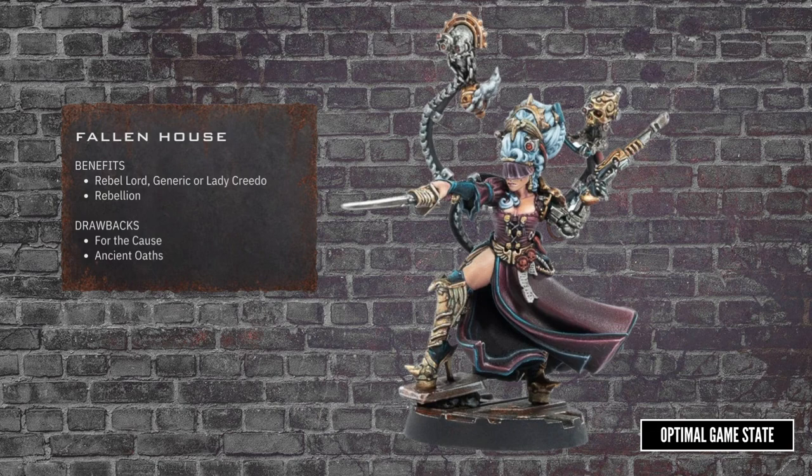As part of the rebellion, you will get bonus credits for defeating law-abiding gangs, enforcer gangs, or any gang allied with the guilds or noble houses. You will, however, need to fulfill your oaths to the fallen house, providing a tithe of D3×10 credits after each battle.